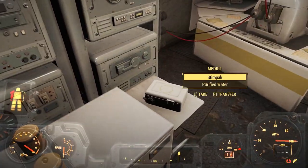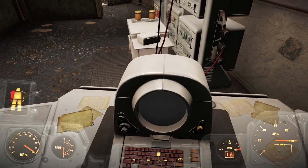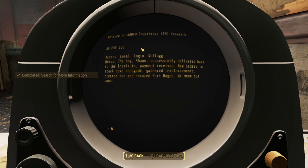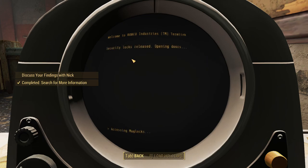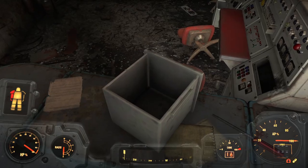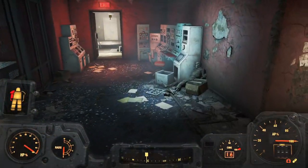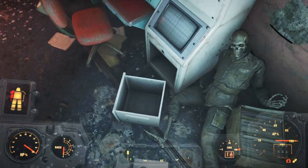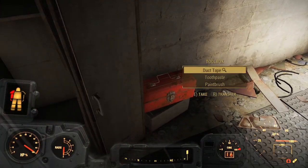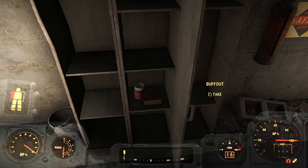Which means I am not looking forward to the Courser later on. Going through the terminals - I mess up this section so often, I forget to view the access logs, because all you need to do is open the doors and you can leave. But there have been so many times in the past where I just haven't viewed the logs, and then you get to Nick and realize you need to go back to Fort Hagen and read a terminal entry. If I mess that up on survival, that's a long walk back.